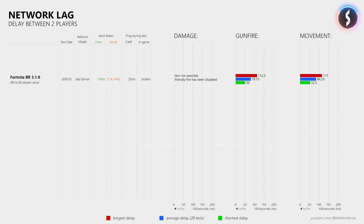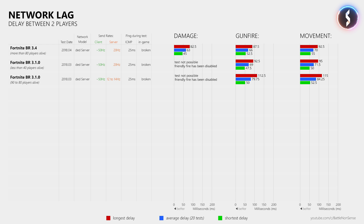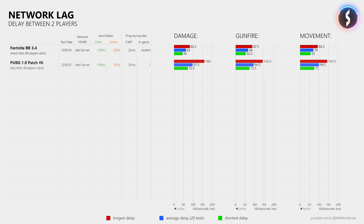Now how about the network delay that you experience in Fortnite? Last time I tested Fortnite I could show you that there is clearly more delay during the early mayhem than there is when there are less than 40 players left. This time I was able to get both players onto the same server repeatedly, and so I can show you the average damage delay of 63ms, and also that the network delay is now lower during the early stages of the match. Thanks to that stable server send rate of 20Hz there are no more spikes of more than 100 milliseconds at a player ping of 25ms to the server. When we compare these results to PUBG, which runs at 30Hz when there are less than 40 players left, we can see that the tick rate is not the only defining factor when it comes to the network delay between two players.